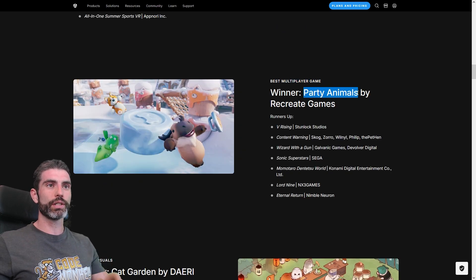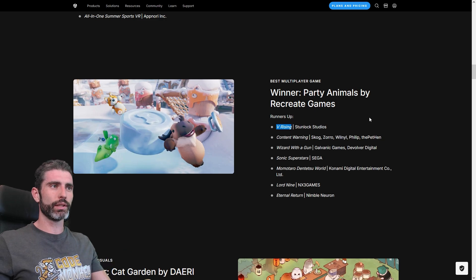For best multiplayer game, the winner is Party Animals — this was at one point one of the most wishlisted games on Steam, with an insane amount of wishlists. For me on this one I think I voted for V Rising, really awesome game. I haven't tried the 1.0 version though, so I need to get to that.